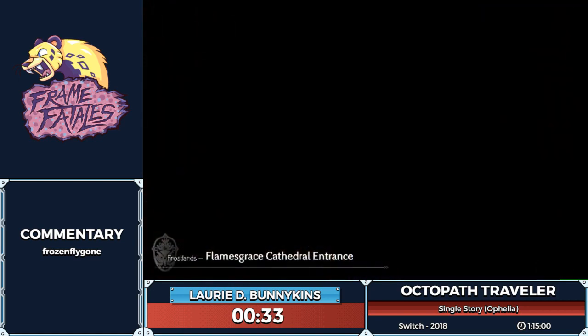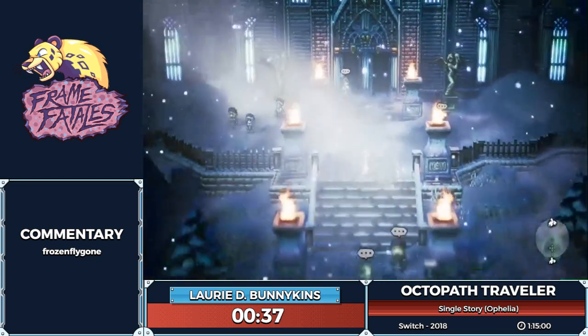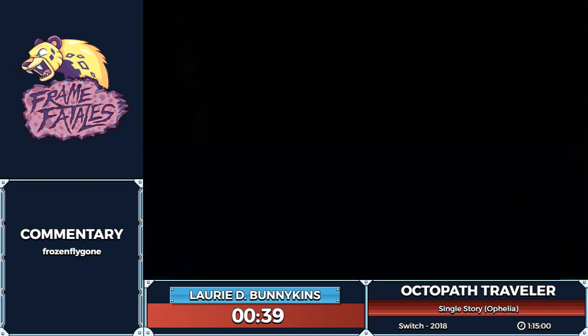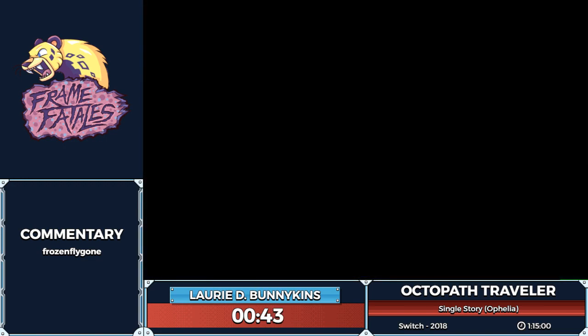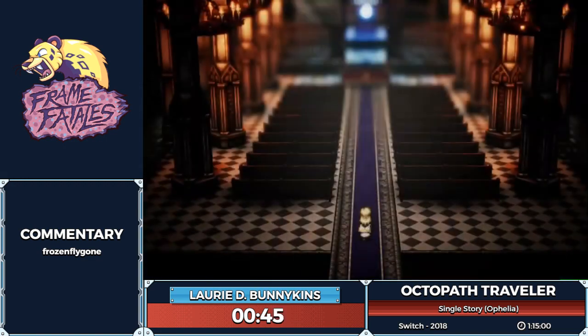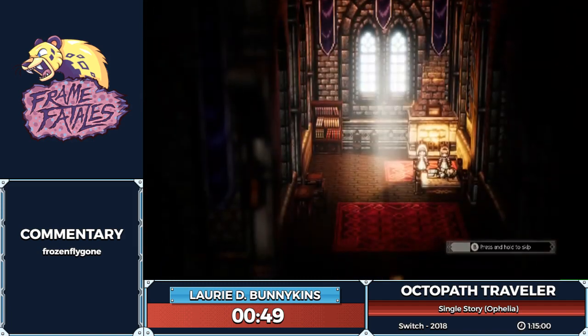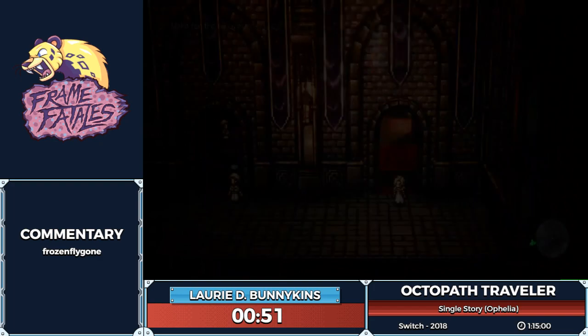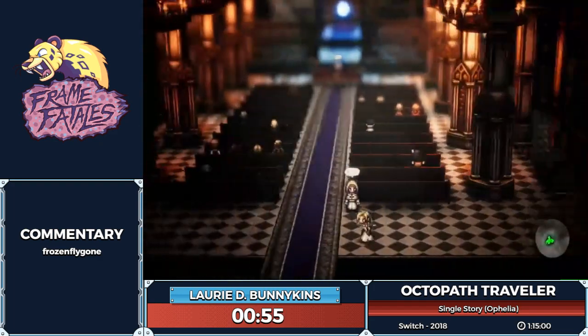This is a JRPG and each character has a path action. With a path action you can do different things with NPCs. Aphelia can guide them, which is somewhat useful because what guiding does is it lets us summon an NPC into battle once we get into those encounters. But for now we're just going through opening story stuff.